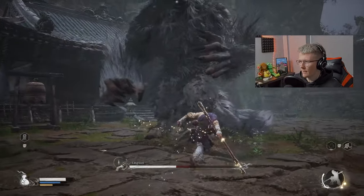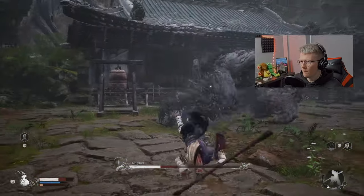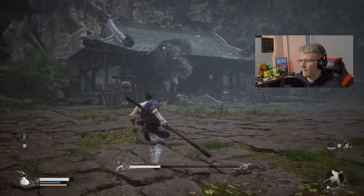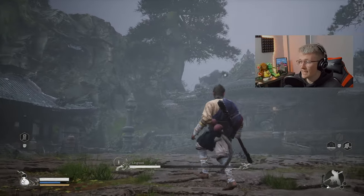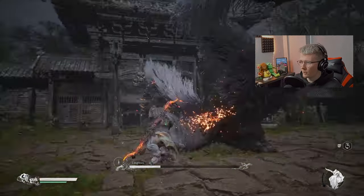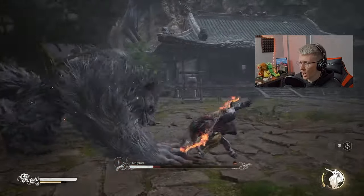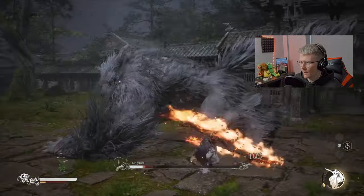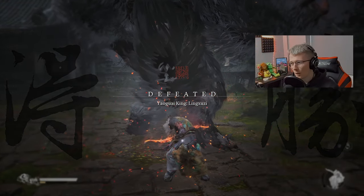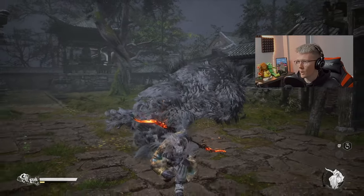Hit him with the heavy attack now — double focus point — and he should run away again for the final time. Wait for him to come back down, then we're going to transform, and that is an easy win right there. Build that focus up, dodge, and then heavy attack. That's the one — when he spins — and there is Ling Jitsu beaten, quite easily and at a pretty low level as well.